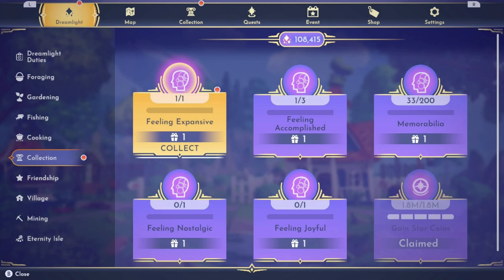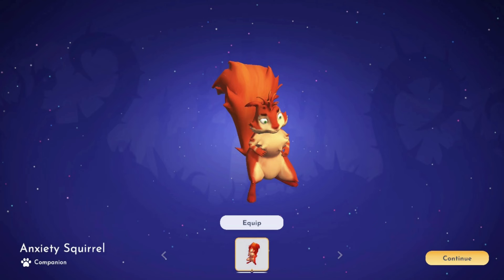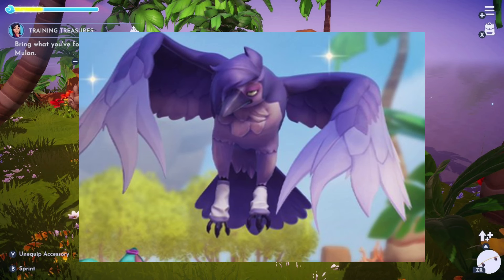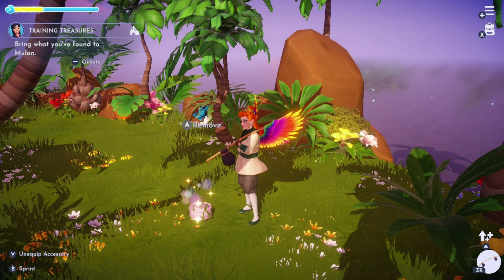Once you've gotten all of the yellow memory orbs and complete the memory, you'll have a new achievement called Feeling Expansive, and the reward is the new Anxiety Squirrel. Each time you unlock one of these companions, you're also getting closer to the Feeling Accomplished achievement. Once you get three of the animal companions, this will unlock the fourth one. For the third animal companion, representing Envy, you need to collect birthday cakes from the Moana, Wall-E, and Ratatouille realms.